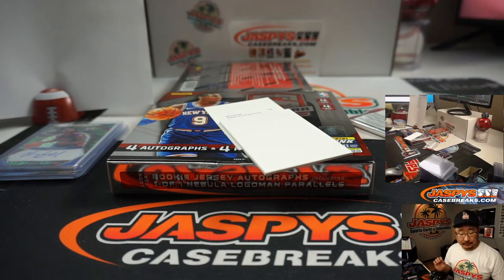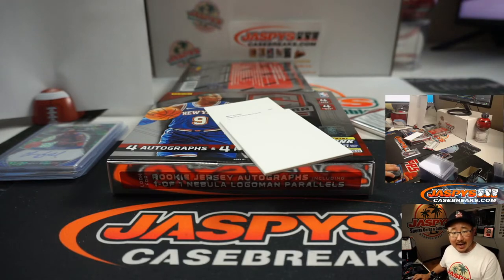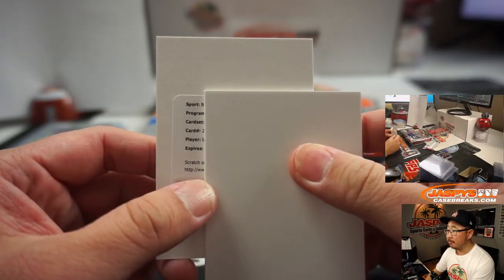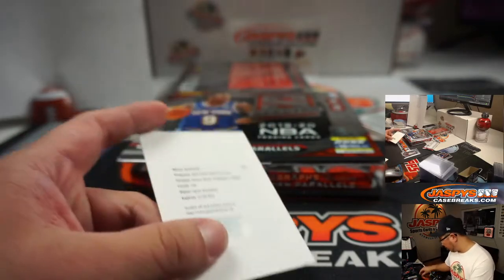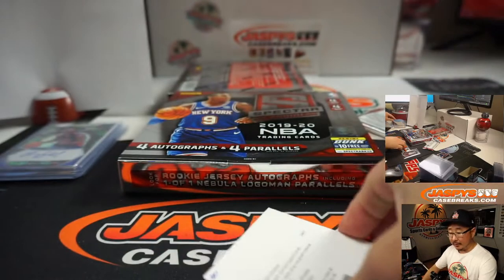What is that? Number 2. Let's flip over to CardboardConnection.com, go to Spectra Basketball Cards set checklist. Rookie Jerseys Autograph Celestials are out of 99 or 75 it says. It's going to be Ignis Brad Zekas, card number 216 — Brad Zekas, who is a New York Knick. That'll go to Robert at number 0.